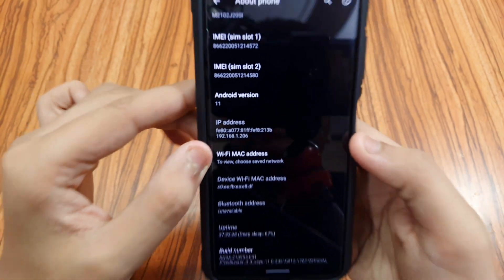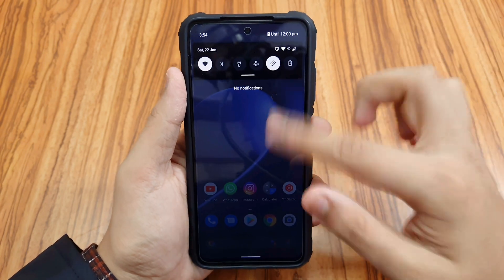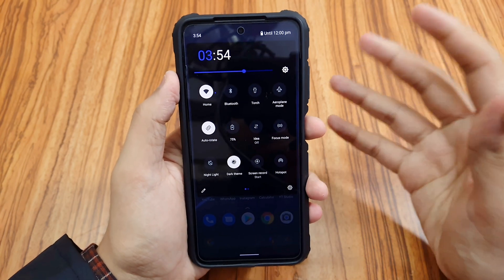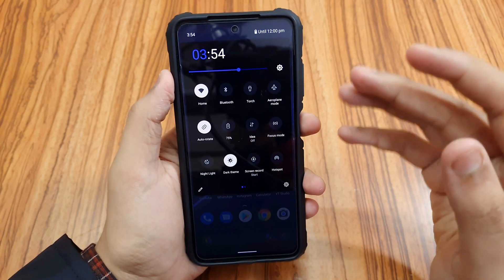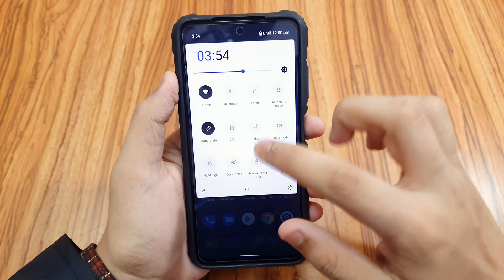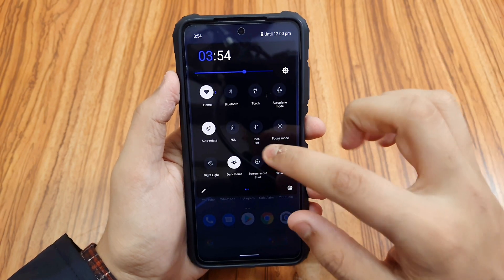This is the Pixel Blaster ROM, and the best thing I like about it is the amazing quick panel style. As you can see, it's more inspired by OxygenOS rather than Pixel, which is actually neat. It looks good in dark mode, and in light mode it also looks pretty great to me.